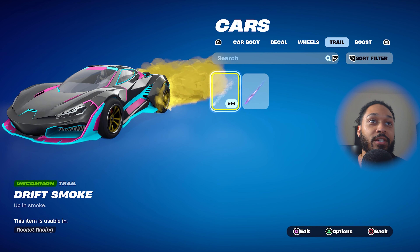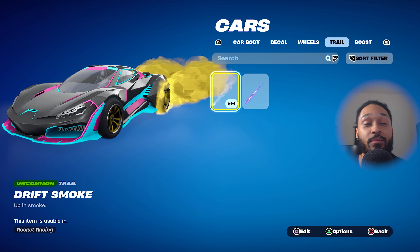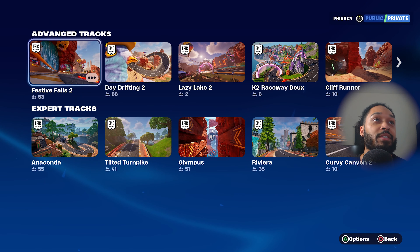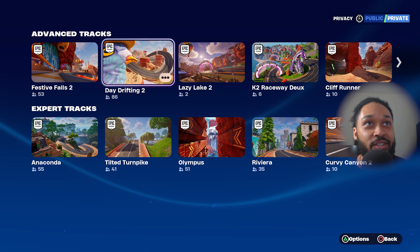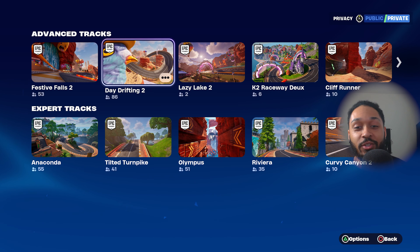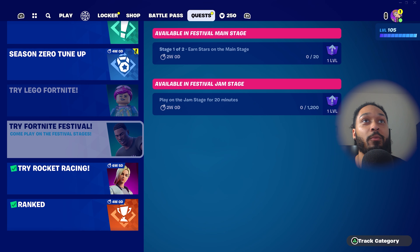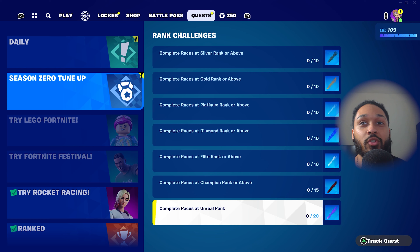Over here you got the Drift Smoke and you got the Classic Trail that we normally had before. The Drift Smoke was already a thing. Aside from that, we got two brand new maps. One of them is going to be Festive Falls 2 and the other one is going to be Day Drifting 2. A lot of people hated Day Drifting because it was so easy — it was such a boring map. But we're going to get into it and see how it looks. Before we do, the last few things — we got new quests right over here, and it's just more colors for your Drift Smoke.